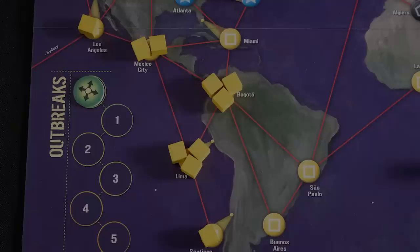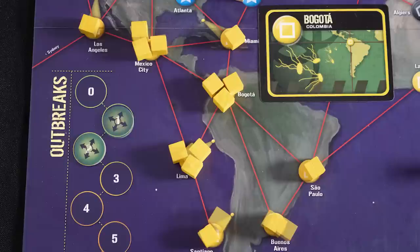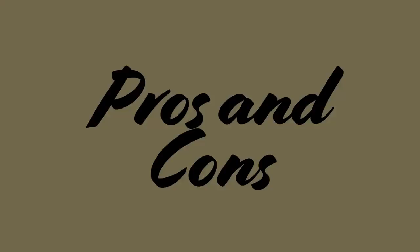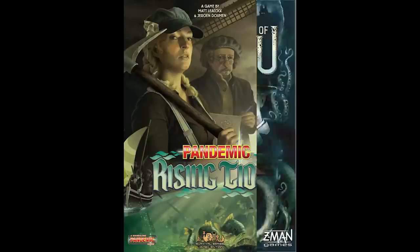If you would ever have to place a fourth cube in a city there is an outbreak: place a cube in every adjacent space and advance the outbreak marker. This can cause a cascade, although each space can only outbreak once per card. Unless the game is over, play then moves to the next player.